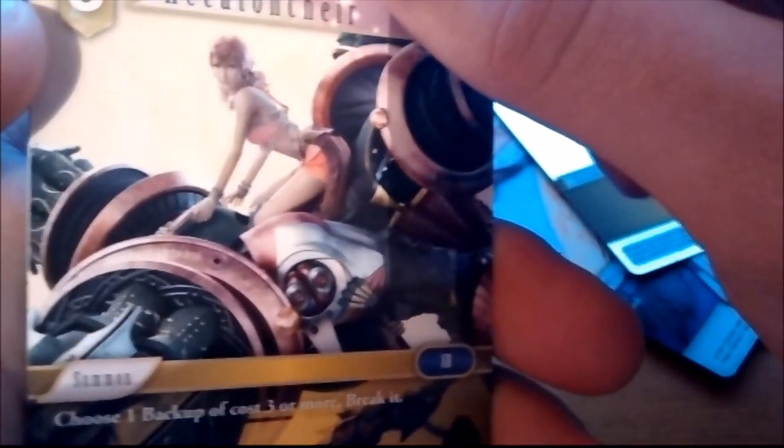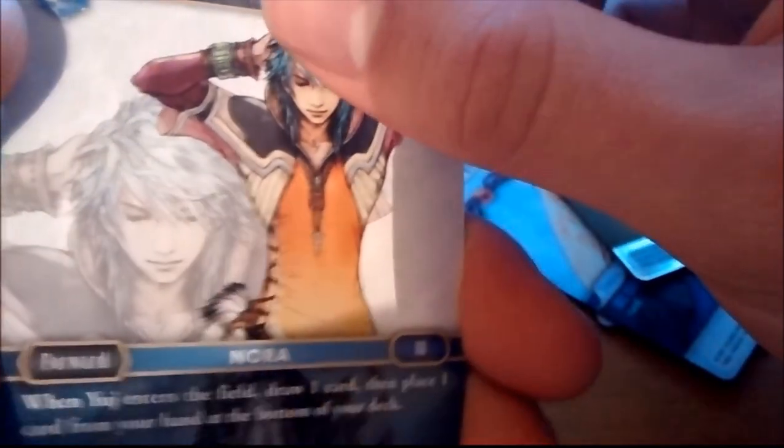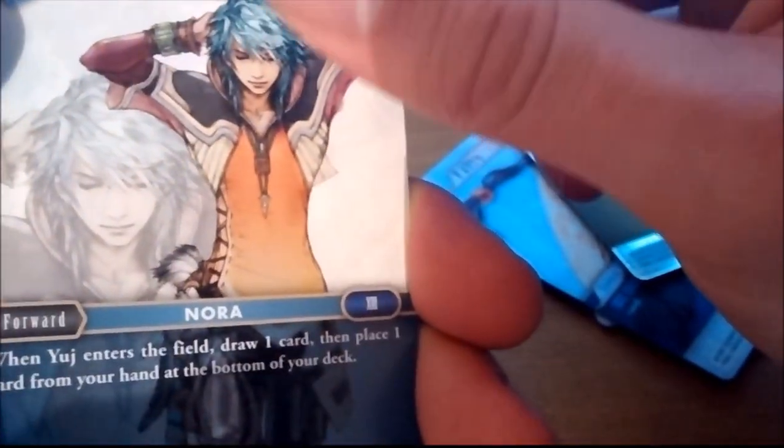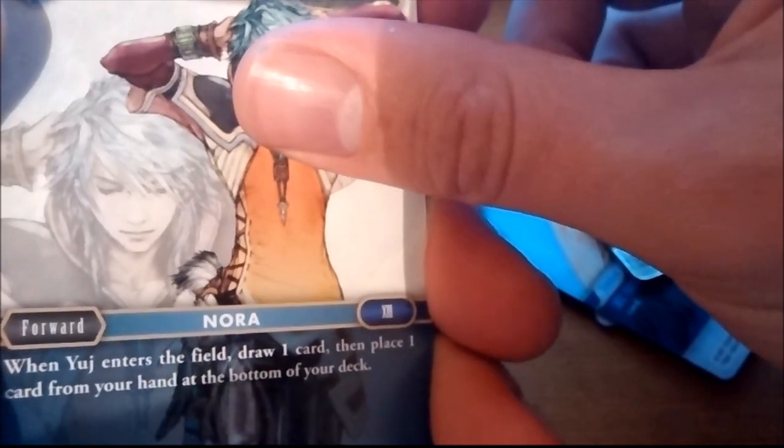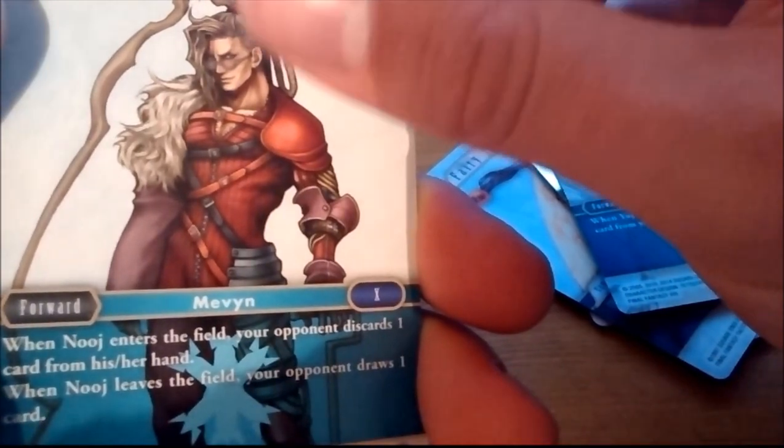We have a Hecaton Shear — Summon: choose 1 backup of cost 3 or more, break it. We have Yuge — when Yuge enters the field, draw 1 card then place 1 card from your hand at the bottom of your deck. We have Nuge — when Nuge enters the field, your opponent discards 1 card from his or her hand; when Nuge leaves the field, your opponent draws 1 card.